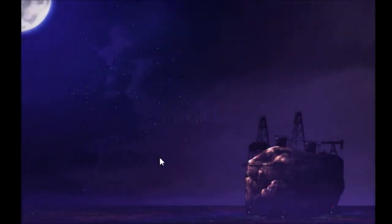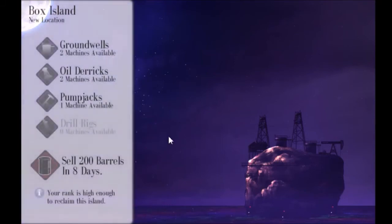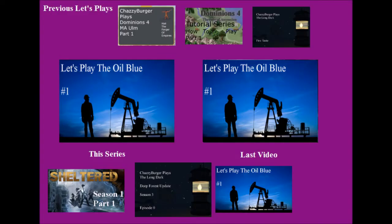And that, ladies and gentlemen, was the second level of the Oil Blue. I guess it was the second island — it's not like I'm doing one day an episode, that wouldn't be long enough. So on our next one, we've got to sell 200 barrels in 8 days, with 2 ground wells, 2 oil derricks, and 1 pump jack. I kind of wish we'd have 2 pump jacks instead of 2 oil derricks, but we can maybe micromanage them enough. We'll find out next time. I've been Chazzy Burger — hope you've been enjoying this Let's Play. If you have, please give a like and a subscribe. Until next time, goodbye!